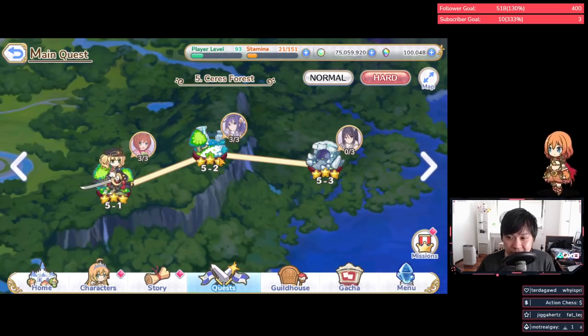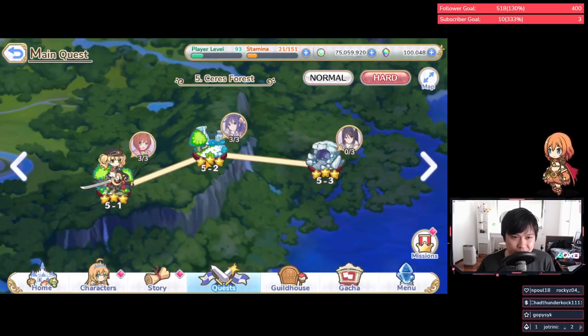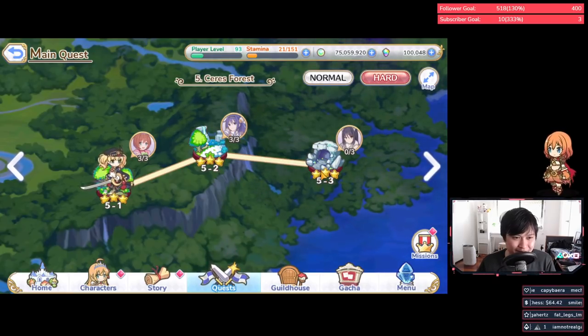Mifuyu — I know a mad lad in my clan who's got a five-star Mifuyu. She's a very interesting character; she doesn't pop up too often in clan battle, but I actually see her sometimes in arena. She's got a massive single-target nuke and stuns — on paper she seems quite good. I'm not sure why she's not in meta; there are just better comps to run. She's kind of like Mimi — solid, but there are better characters.